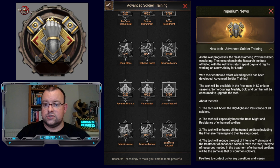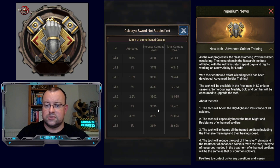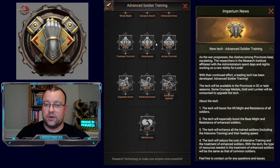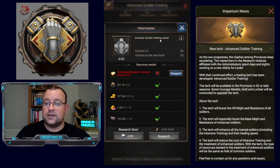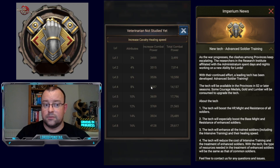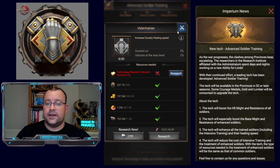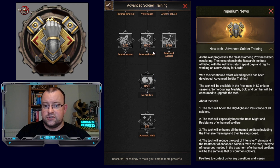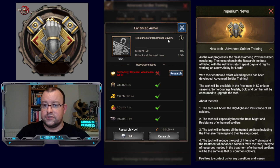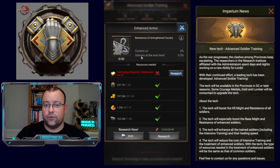We then have Sharp Blade, Cavalry Sword, and Enhanced Arrow, which increase the might of enhanced troop types by 10% — not a huge buff in my opinion. Next is an interesting row with Footman First Aid, Veterinarian, and Archer First Aid, increasing healing speed by 40% again — which I assume applies to all forms of cavalry, footmen, and archers. That is a significant improvement on healing speed per troop type. Then there's additional resistance for strengthened enhanced troops: 10% for footmen, cavalry, and archers.